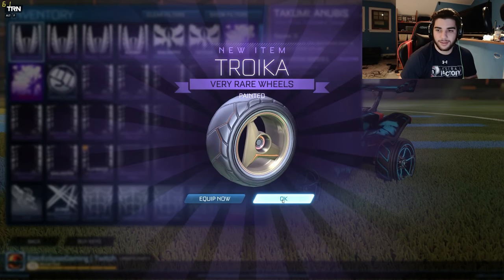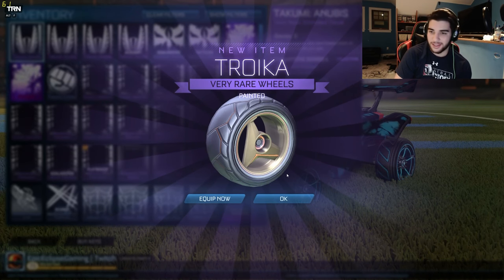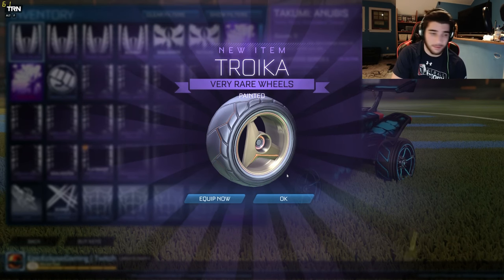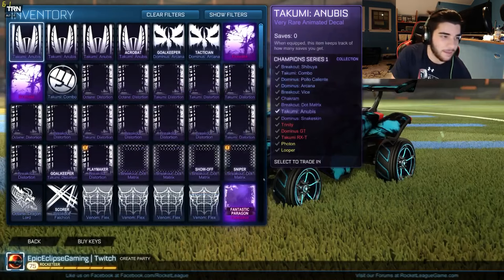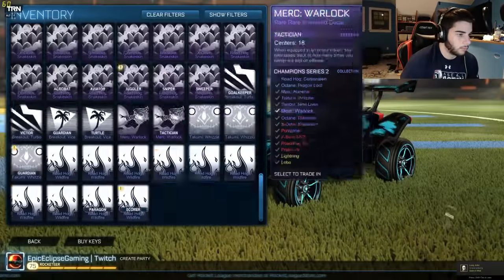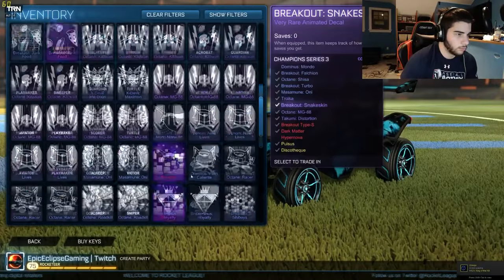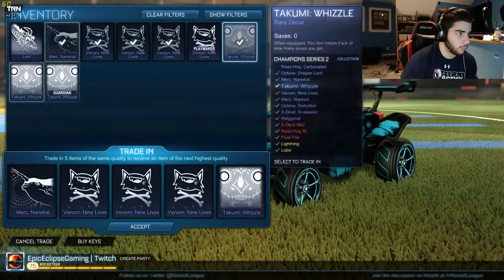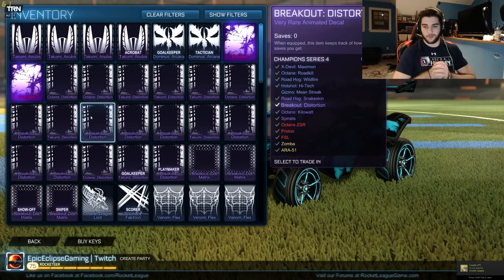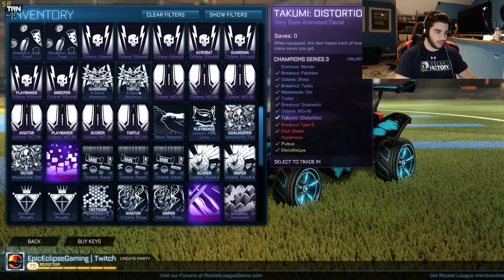We just got painted Torquer wheels from that, which was nice. You guys can see the Champion Crate 4 decals I'm doing — I have a ton of them like Road Kills and stuff. I'll come back and speed things back up, and we'll go look at the Torquer wheel later. We just did all those — I had a pretty decent amount of whites.